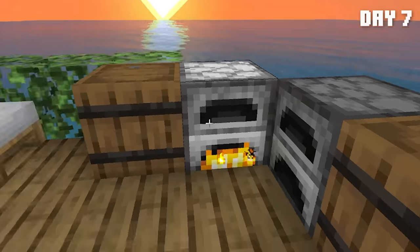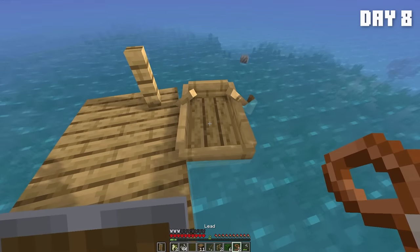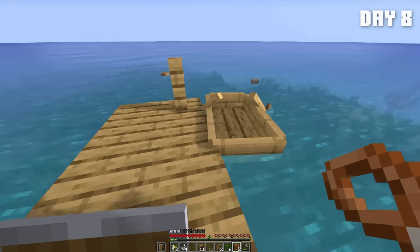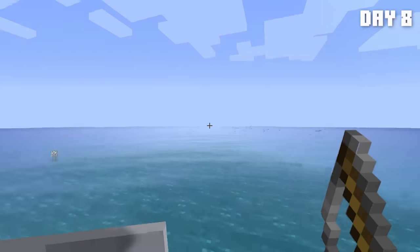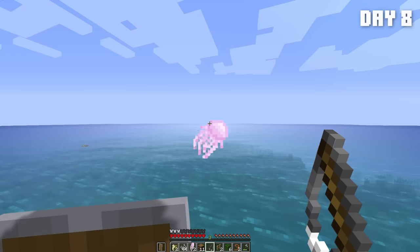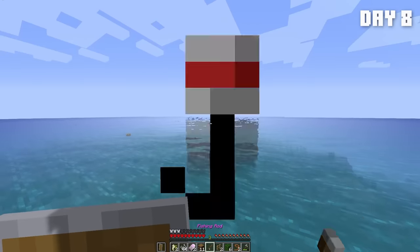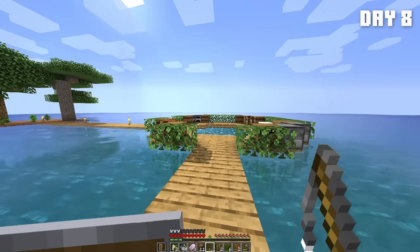Our jellyfish is now a slime ball, and we can make a lead. I'm going to put a little boat here — this also acts as a fishing dock. Let me do some actual normal fishing, see if we catch anything else. Another jellyfish. Do you get anything other than jellyfish? I guess you get nothing other than jellyfish from fishing.